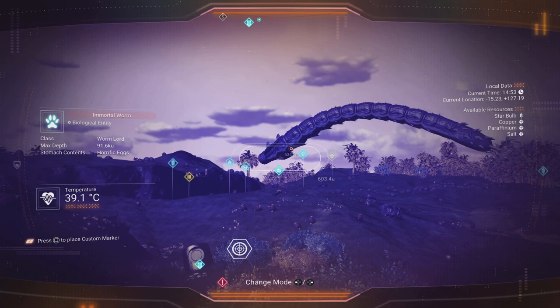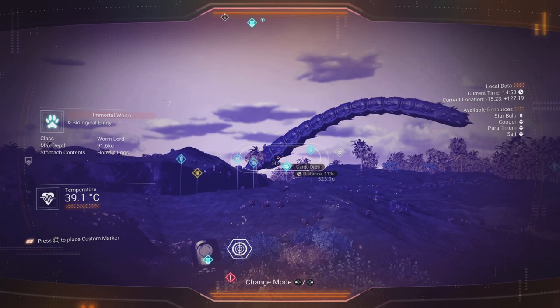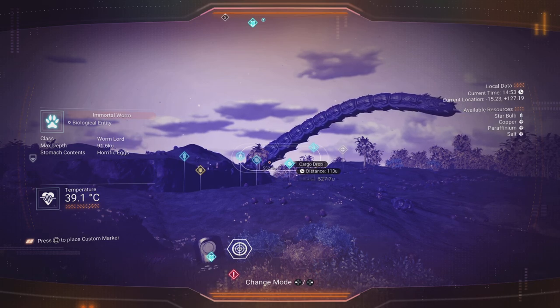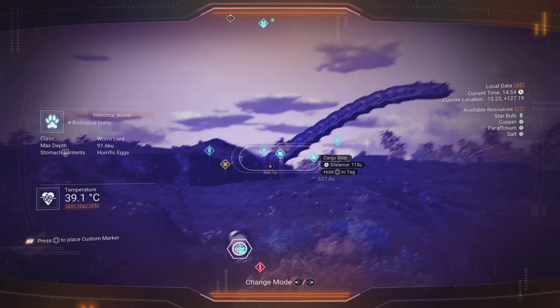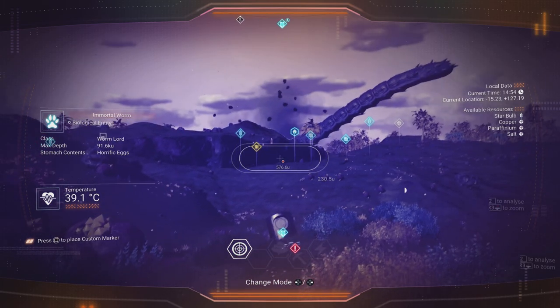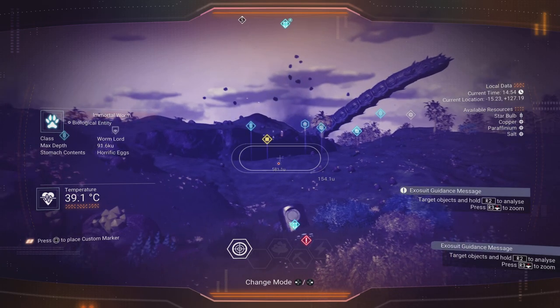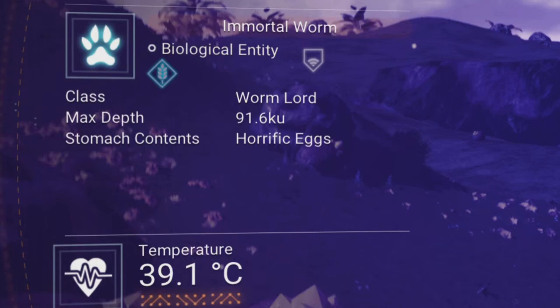I've slowed it right down and I'm getting a scan on the worm, but you can see here I can't actually initiate the scan progress bar, although I've got it right in my sensor. You can see there it says 'Worm Lord!' And its stomach contents — a horrific egg. A horrific egg.